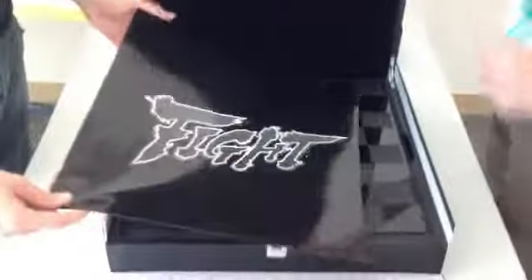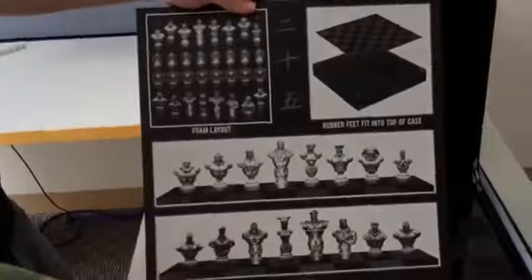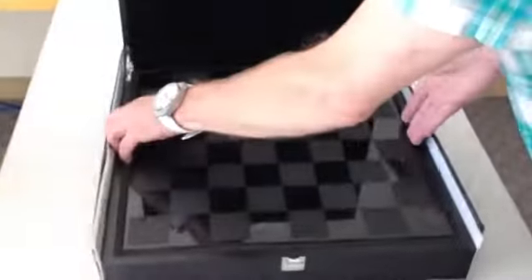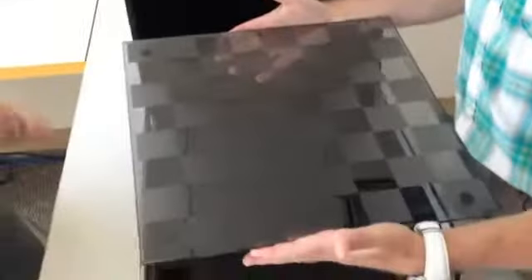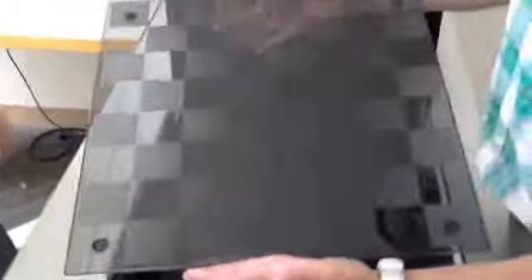We've got the sheet there that tells you how everything lays out, where all the pieces are, how they fit into the case, the foam pieces underneath. This is a smoked and sandblasted board. When we first started looking at these we were looking at etching and it came out extremely uneven, so we found that sandblasting gave us a nice even consistency on the squares.